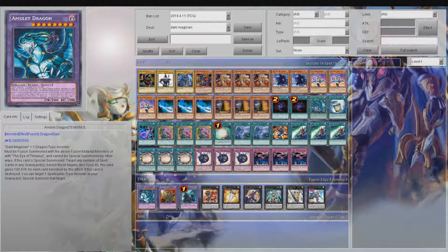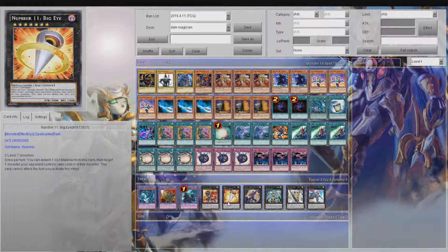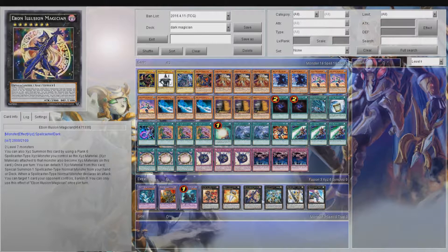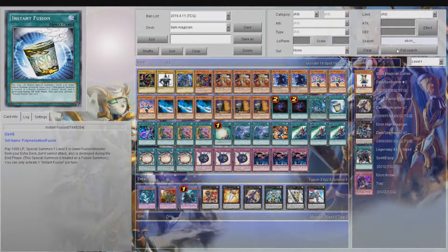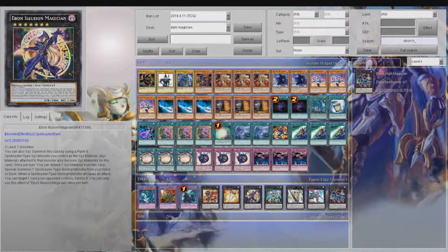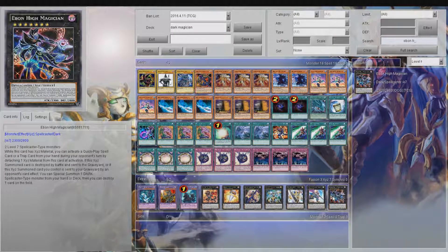The extra deck isn't super important because there aren't too many good rank sevens. We have Amulet Dragon, which can banish spell cards from your graveyard and gains attack — not too strong. Dark Paladin is pretty strong though: while on the field you can discard one card to negate spell card activations, which makes it very powerful. Norden is in there too. Every time I go for rank seven it's either Big Eye to take a monster, or Mecha Phantom Beast Dracossack to banish stuff and summon out another Dark Magician.